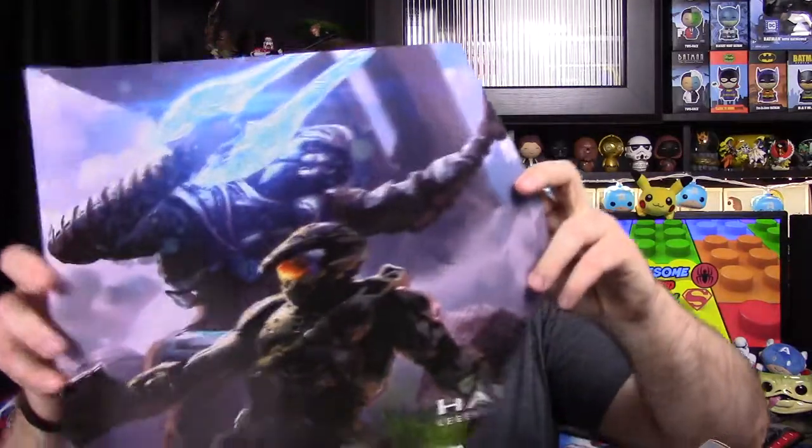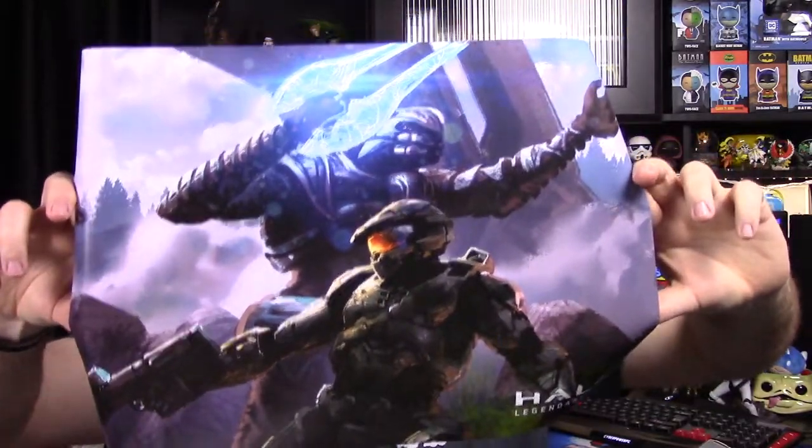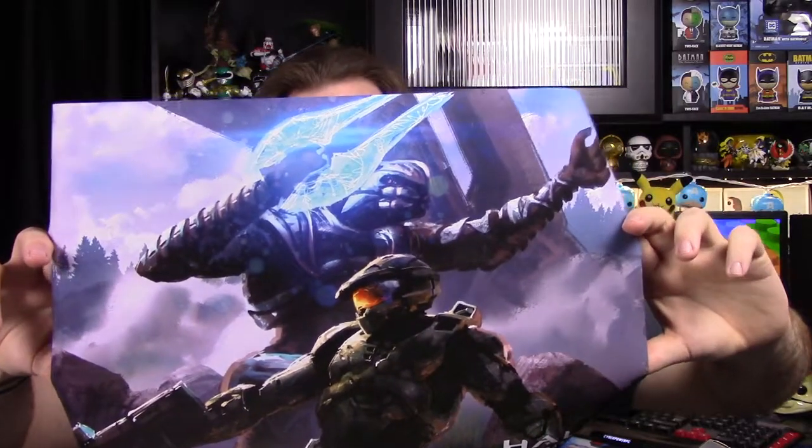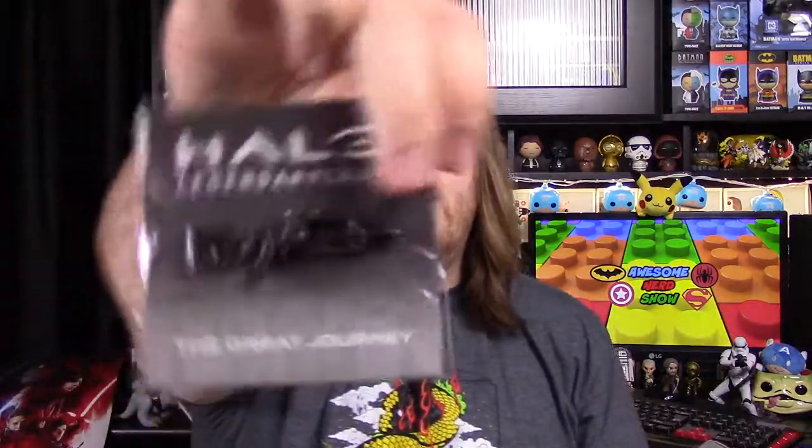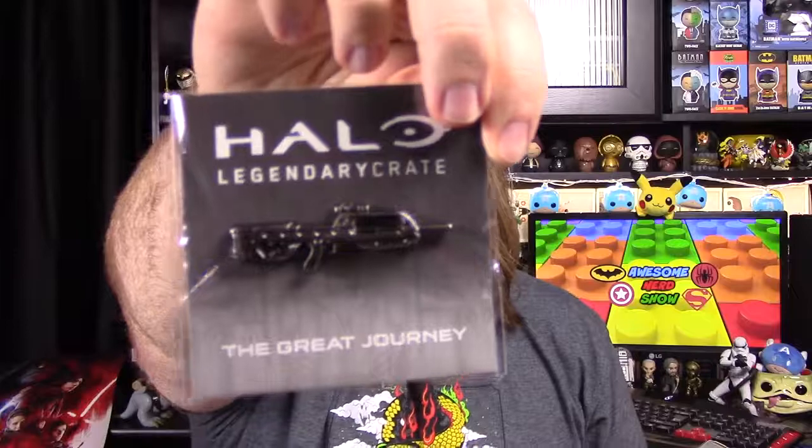Now we'll look at our poster for the month. And of course on the back it has all the items that are in the crate listed. Here is the poster — looks like we have Master Chief and the Arbiter together. I don't see a label on it but that's what it looks like. So first up on the items list we've got the Battle Rifle pin, and the Halo Icons Master Chief figure from the Halo 3 Starry Night trailer.